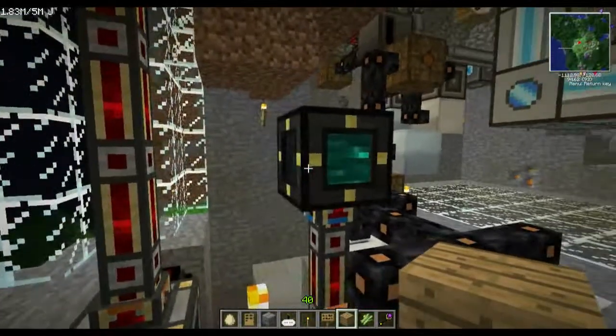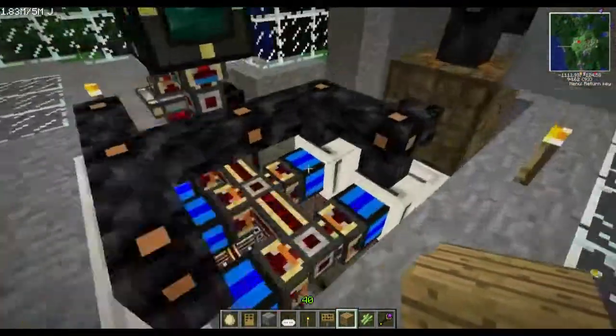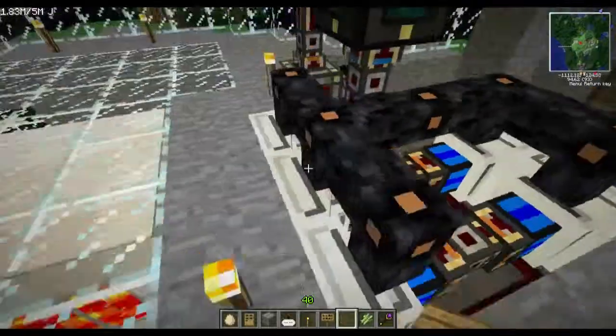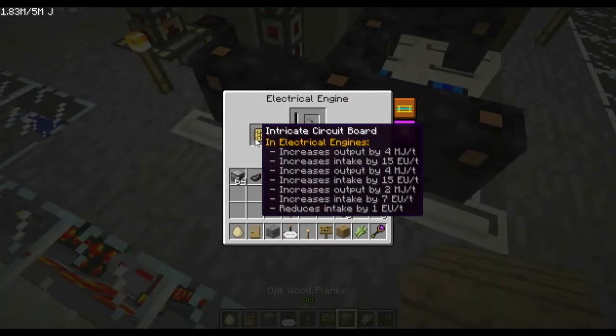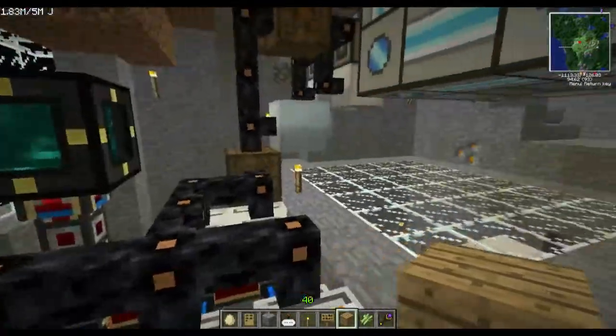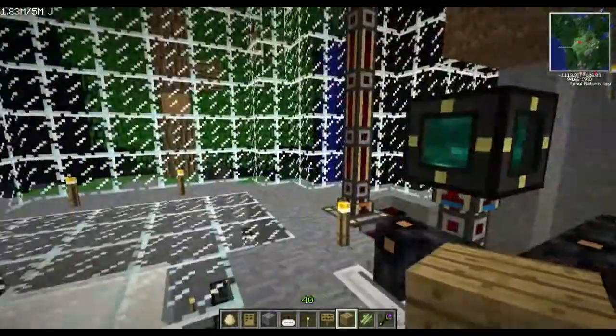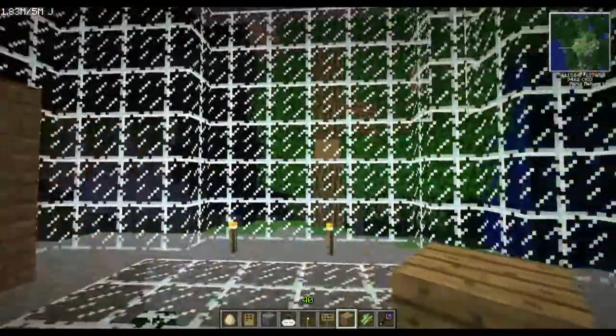Over here we have our first tesseract — an energy tesseract heading to our first quarry, powered with electric engines from the Industrial Craft power system. Some of them are upgraded with the intricate circuit board for putting out more power and efficiency from Forestry.